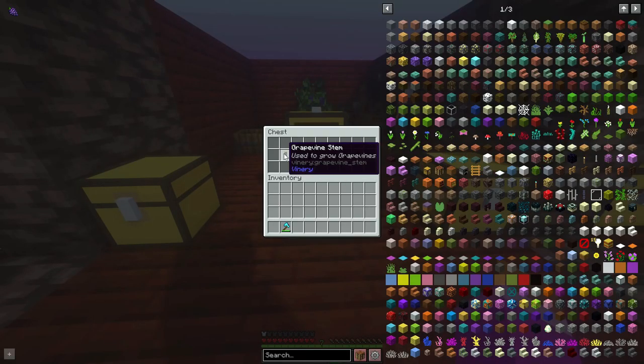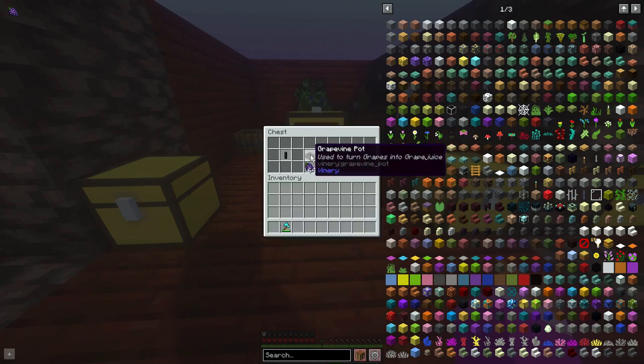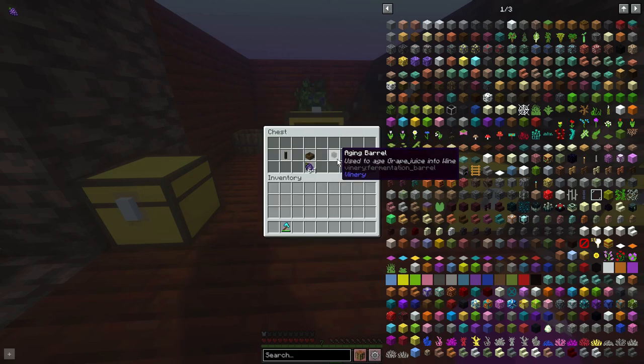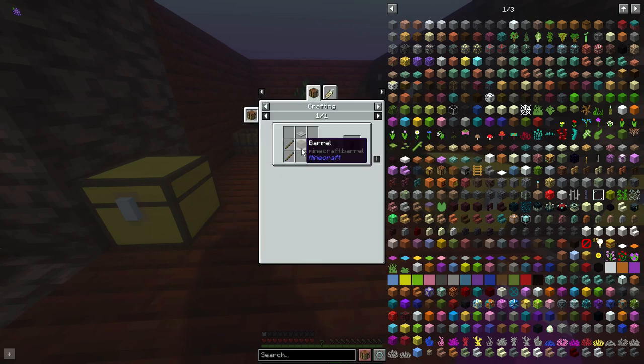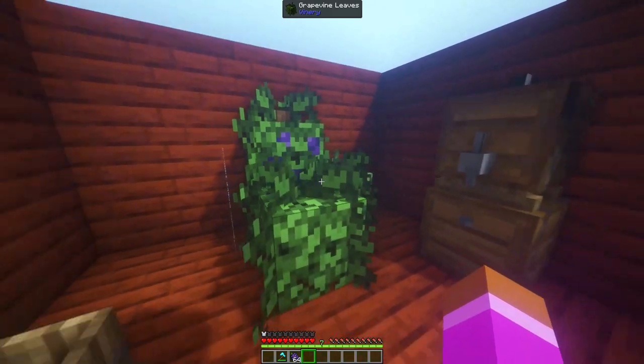These are the tools and machines you can use to make wine. To make the grape vine stem, it's just two stacks of oak logs to get yourself four. To make a grape vine pot — used to turn grapes into grape juice — you need three spruce planks and two slabs. To make an aging barrel, it's a barrel with two sticks. To make a wine press, it's a barrel with four sticks and an iron trapdoor.